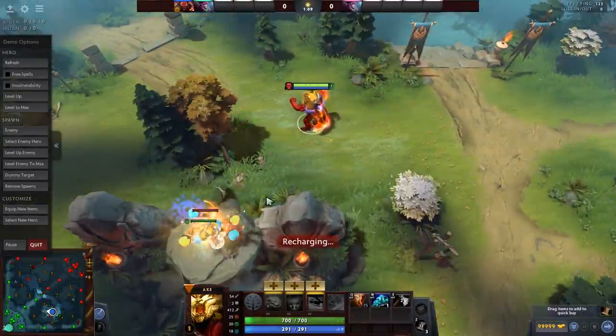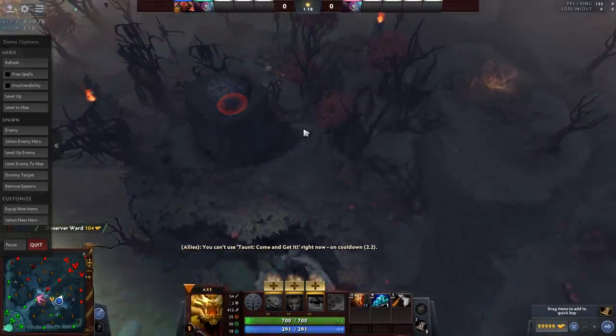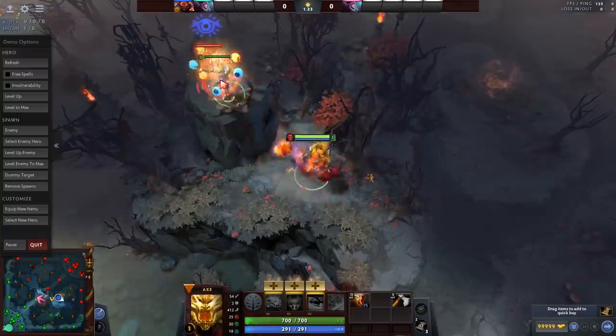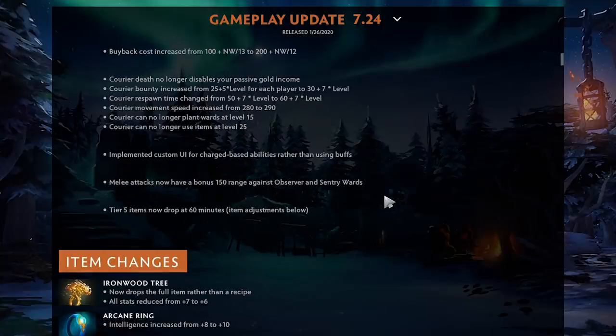Melee attacks now have bonus range on observer and sentry wards — this allows melee supports like Treant and Ogre to actually deward without needing to buy a Quelling Blade. In fact you can no longer use Quelling Blade to deward, which makes sense. Tier 5 items now drop at 60 minutes — god bless. Ever since 7.23 I've been saying these items should not spawn at 70 minutes. Literally zero percent of games go to 70 minutes — I haven't had a single one. It could even drop at 55 in my opinion, but I'm very happy about this change.